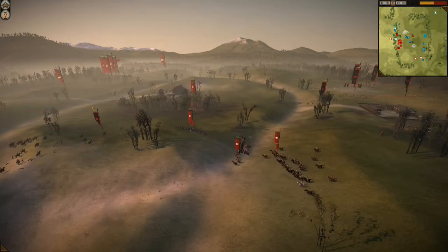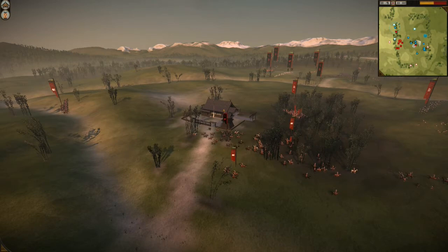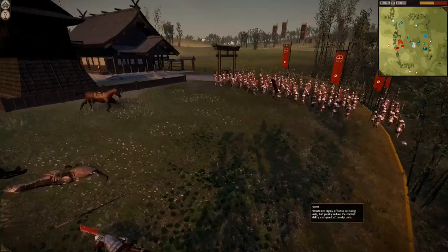He has some cavalry behind my lines and they don't really have anywhere to go — I have spear forces here. He tries to retreat, but I essentially corner him with my light cavalry. Those are Yari cavalry, and I'm able to essentially kill them with light cavalry. Even though light cavalry are cheaper and weaker, in numbers you'll be able to get your opponent out of position and basically kill his more heavily upgraded cavalry, so it ends up being beneficial to you.